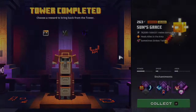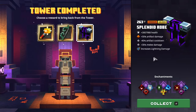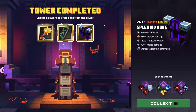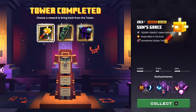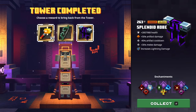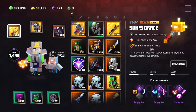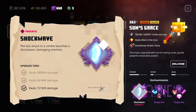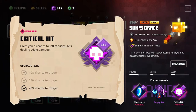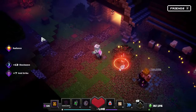Victory! Sun's Grace — that could be really powerful. Splendid Robe — not so good. Wind Bow. The only really good one here is the Sun's Grace — it's got 'sometimes strikes twice' which is epic, leveled one radiance, and I'm gonna go with shockwave and then critical hit. Let's just do void strike since it deals a ton of damage either way.